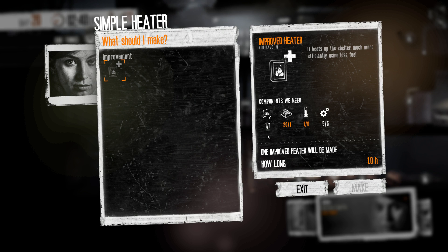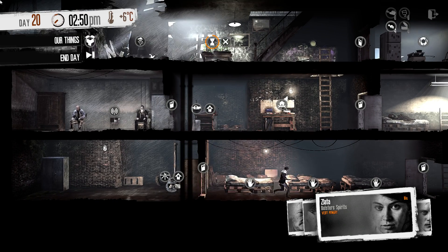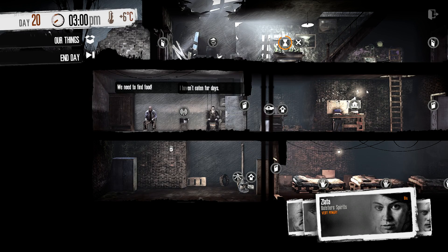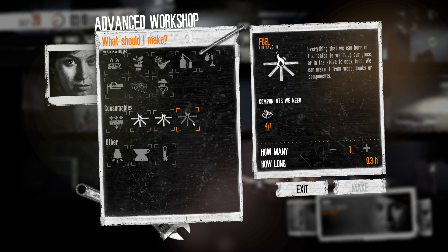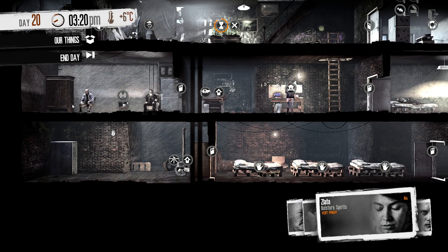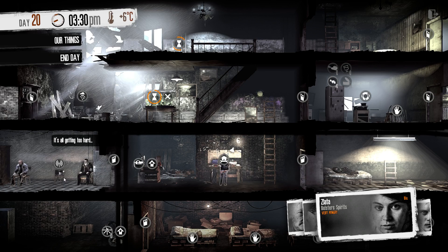The upgraded heater heats up the shelters much more efficiently using less fuel. Fuel is made from either two components, one wood, or one book - I'm definitely going to craft it with wood. I don't think we have to make it yet because it's not super cold yet - they're probably still fine with the clothes they have on, but they probably already have a higher chance to get sick.